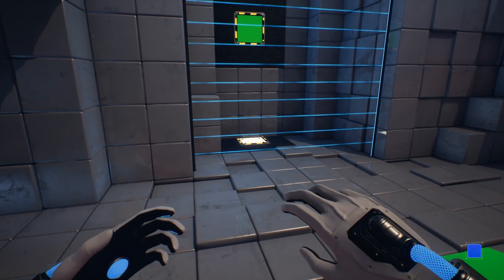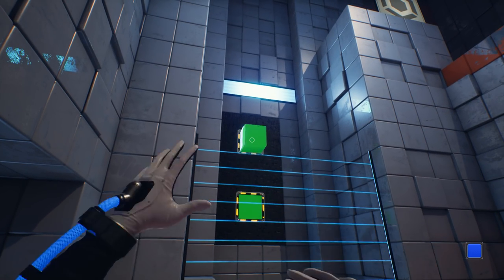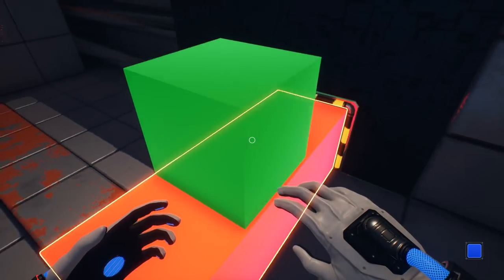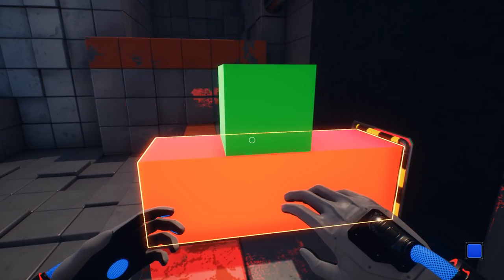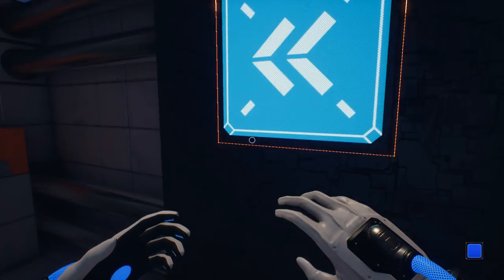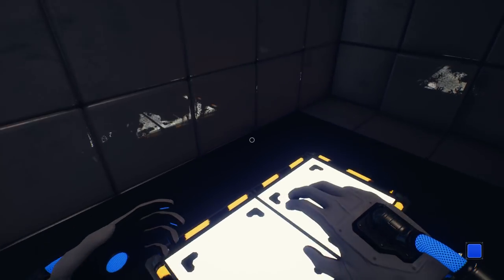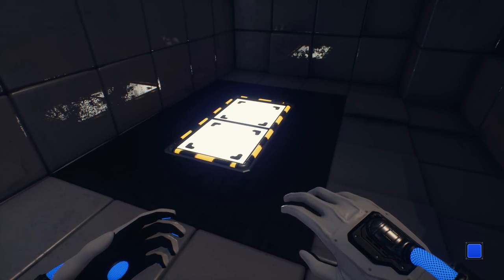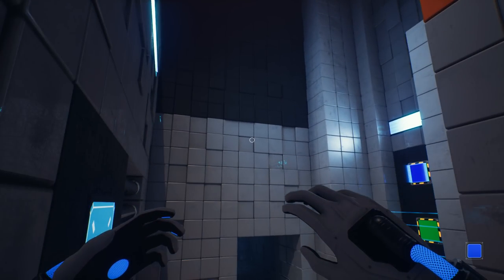Let's try this again. And... Launch! There we go. Perfect. It's amazing how well they got the physics — it almost always, in all the previous chambers and this one, it almost always lands on the center. Wonder how they pulled that off. The first game also had surprisingly consistent physics, despite it being physics. Except for the magnets.